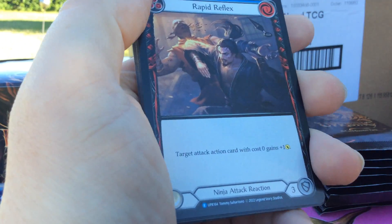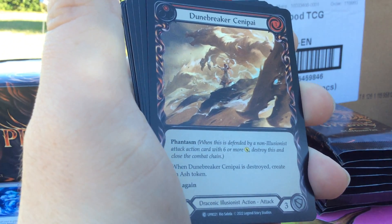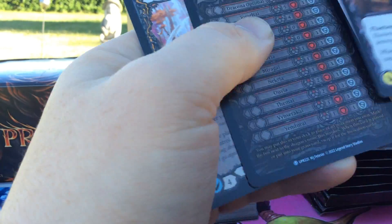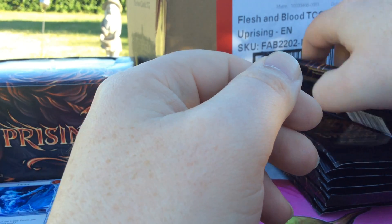Got Rapid Reflex, Strategic Planning, got a Red Doombreaker Centipi Rainbow Foil — very nice. I think that's going to be somewhat played. Keyword being I think, because I honestly do not know.